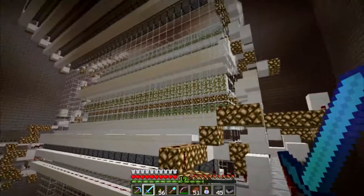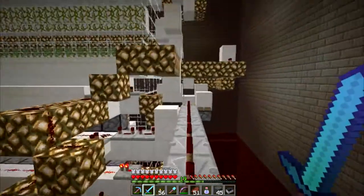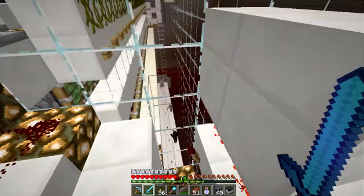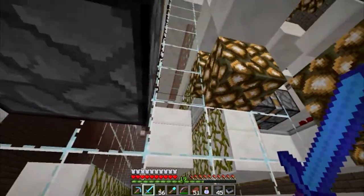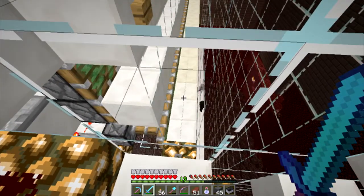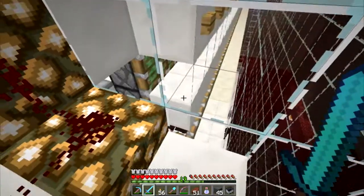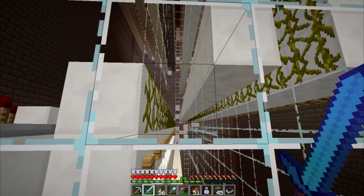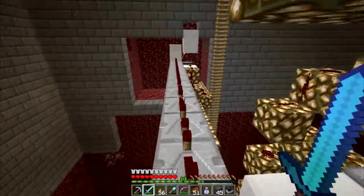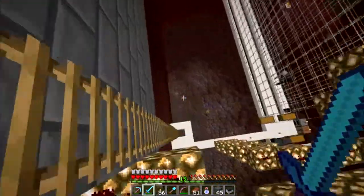Over here we have two double piston extenders, tripwire activated, pushing over blazes. We've got one drop chute for normal mobs - with the skeletons and whatnot, they just drop and die. Blazes get pushed over and end up in this crusher airlock thing. You see the tripwire - you land on it, and then first the glass blocks extend to close the chute, then the solid blocks extend and suffocate them down to one hit. All this wiring I got from the Vizzaripper from the JL guys. I downloaded the map and tried to copy it over - worked out quite good.